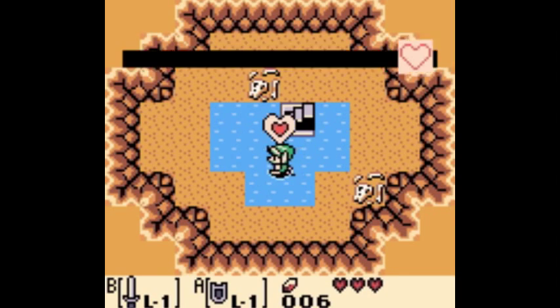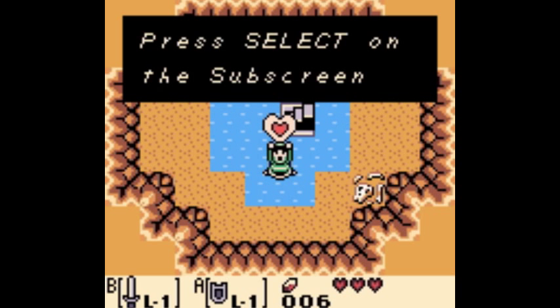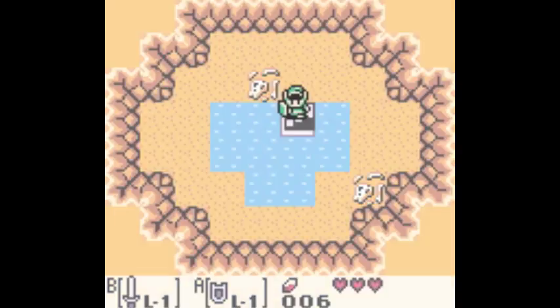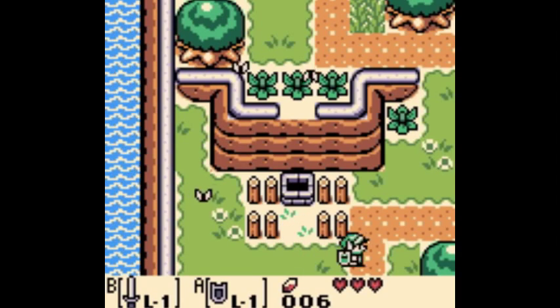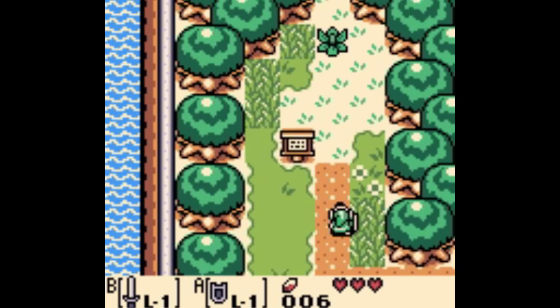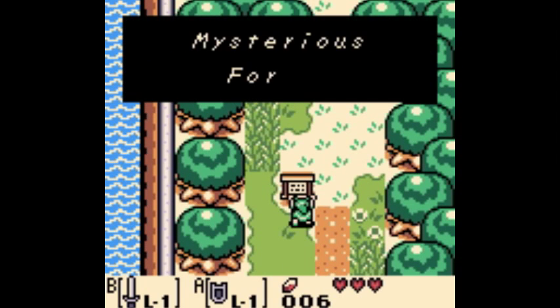Here's the first heart piece of the game. If you need better defense this early in the game, just turn off the Game Boy and walk away. Although, we have a little cave episode coming up with Red in a little while where maybe he could use some more health.